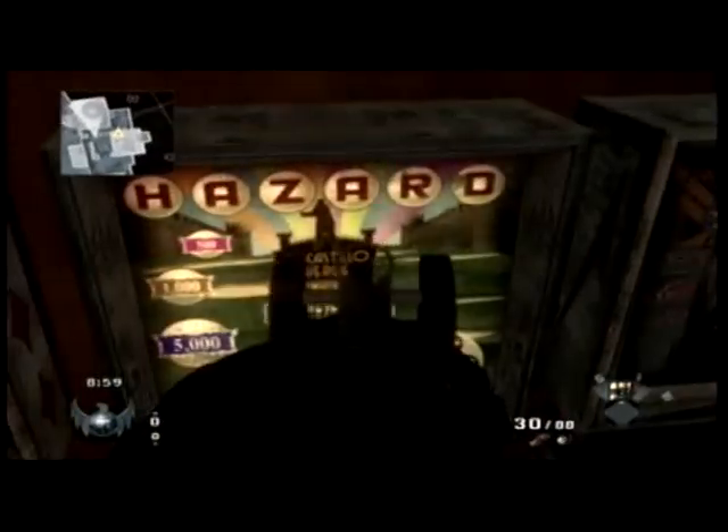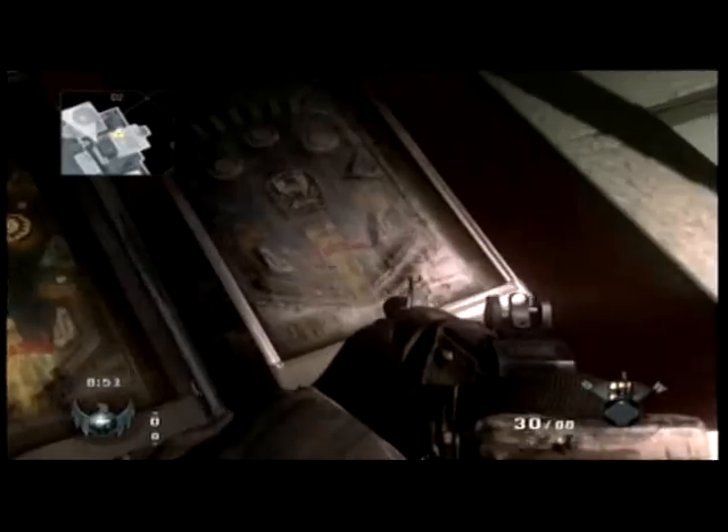Every arcade game I figured out has something to do with the maps. This is Hazard — Hazard is another map on the Annihilation map pack. And so is this next one, Hangar 18 here. They're both pinball machines, looks like.